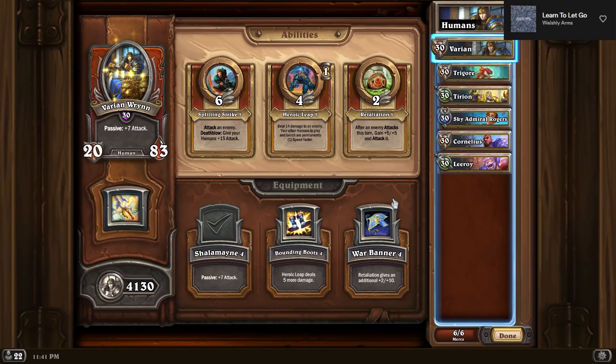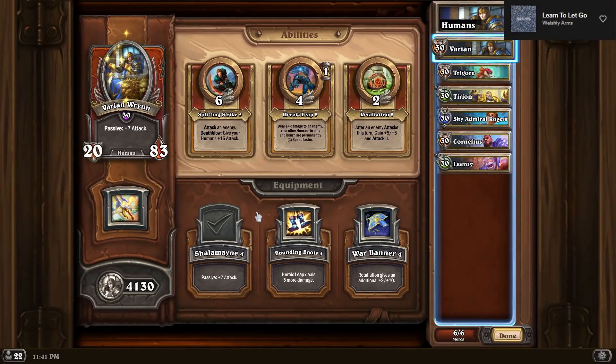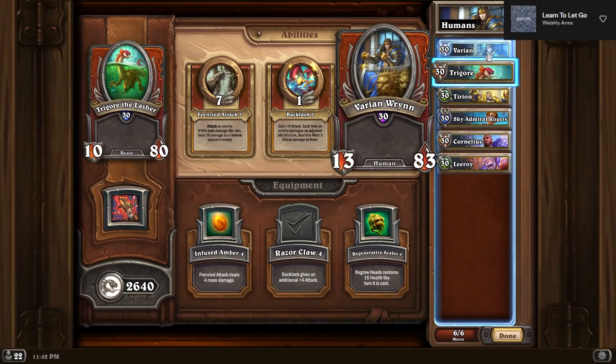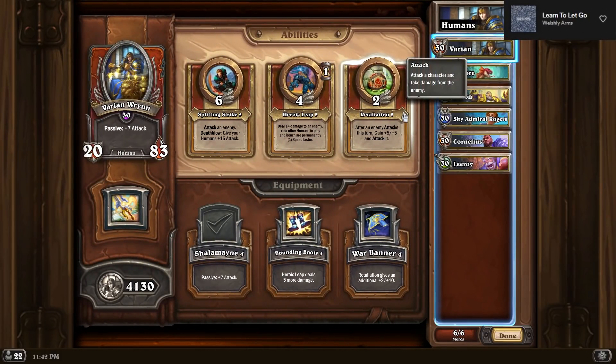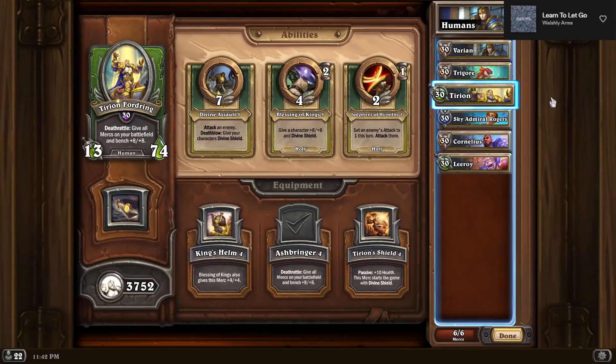The cool thing about Varian in this build — Splitting Strike death blow is actually huge. Giving your humans plus 15 attack when almost your whole comp is humans is really, really big. Retaliation is still incredibly powerful. At the start I was using War Banner for even crazier stats, and there is one game where I end up with like over 100 HP on a Varian and like 50 attack. But it is a little too easy for the opponent to play around, so Chalamet is just kind of better for the extra attack — there's nothing they can do to play around it and you're hitting in for 20 on turn one.